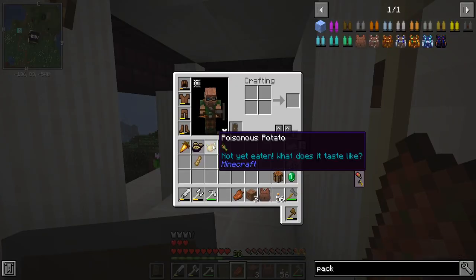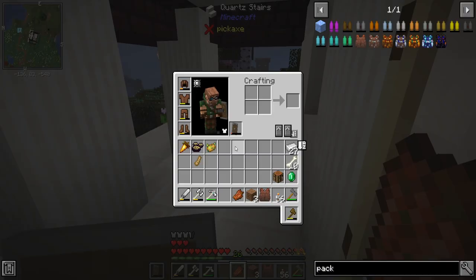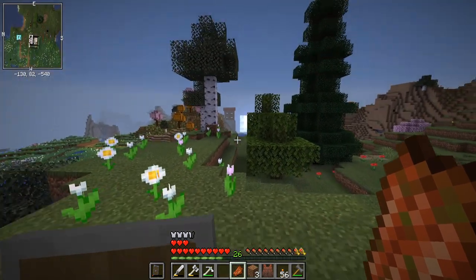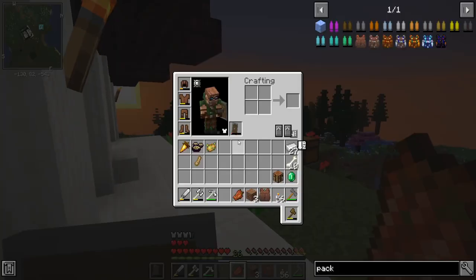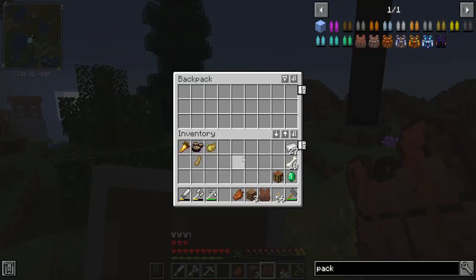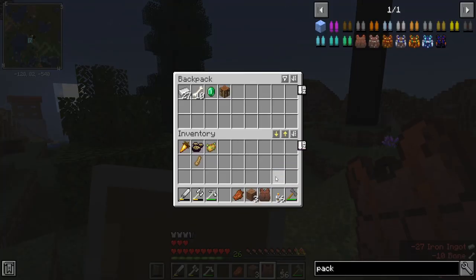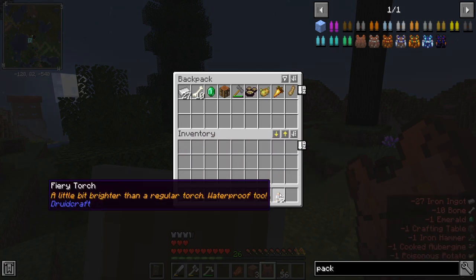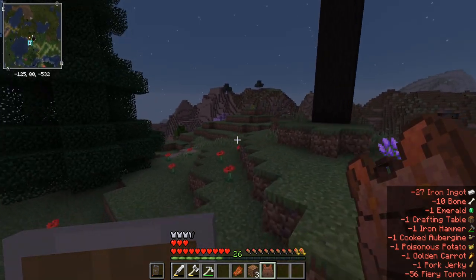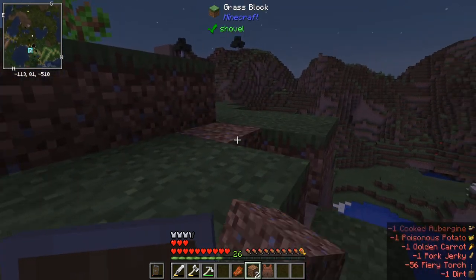I'm also hanging on to this rotten flesh so I can eat it, same with the poisonous potato. If you notice, I also have some hearts down here which are increasing my health. I need bones because my tools all have bone handles — I have ten here from killing stuff. Let's take a look at this backpack: three rows, double inventory. That is perfect. I'm going to put all those in there, as well as my food and torches that I don't need at the moment. It's already made my inventory a lot cleaner.